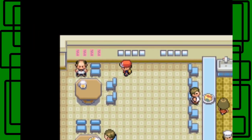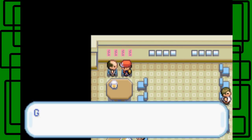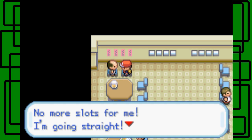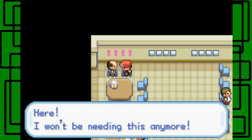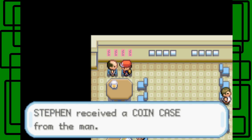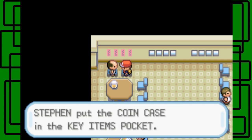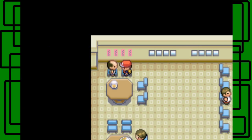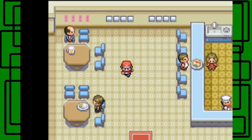Go in here — all you need to do is talk to the person in the top left corner. He says: 'Go ahead left, I'm flat out busted. No more slots for me — I'm going straight. Here, I won't be needing this anymore.' And he gives us a Coin Case! So now we can go to the game corner and gamble to get stuff — how nice.